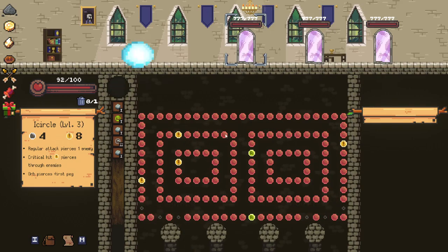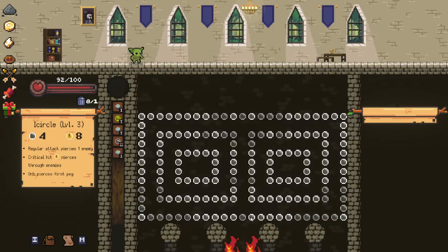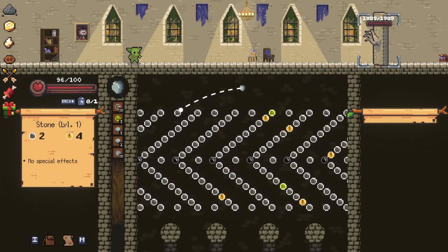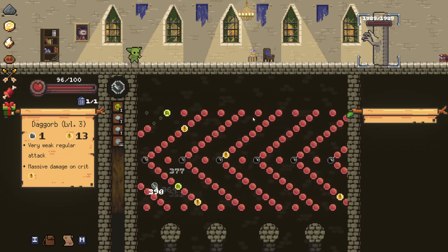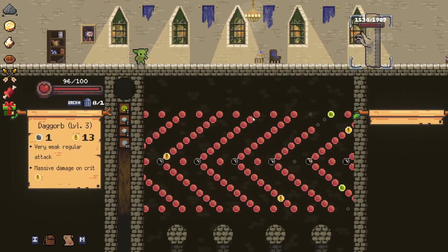Yeah, crazy damage — you're all dead. Beautiful. Dag Orb again goes upgrade. These having durable is problematic, but sometimes it can kind of help. We've got our elite — I think we should be pretty set for a pretty quick kill on an elite here. The crit damage is kind of insane right now.